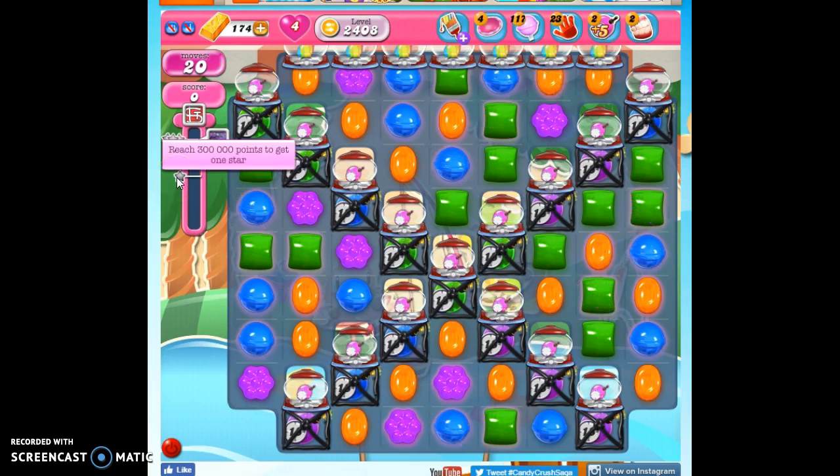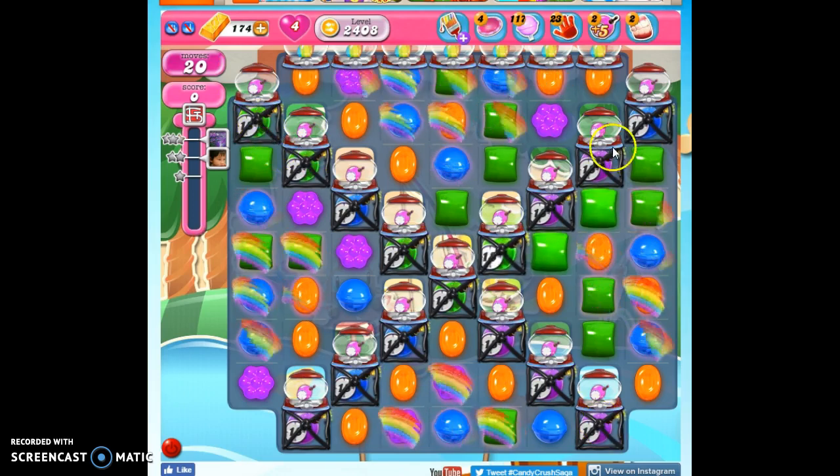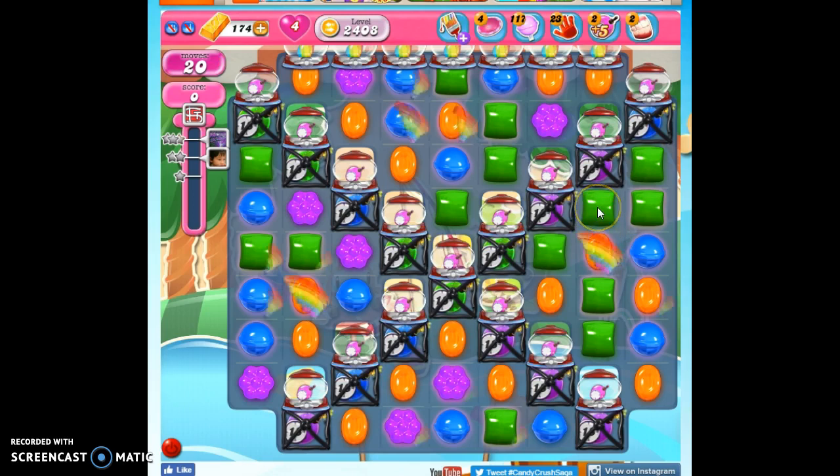We have 20 moves to collect 300,000 points, but that's not really the problem on this board. The problem is that no matter how many points we collect, we have to use up all 20 moves, and that's difficult because we have Ticking Time Bombs wrapped in Licorice set at 18.